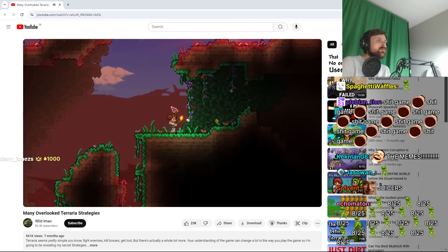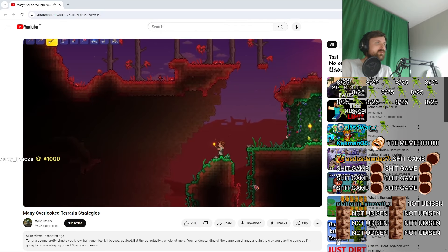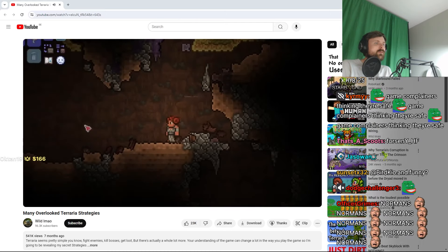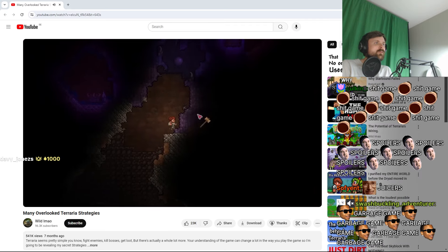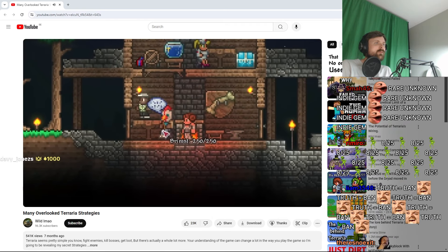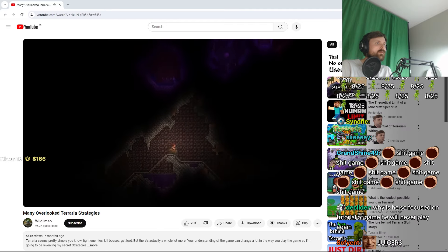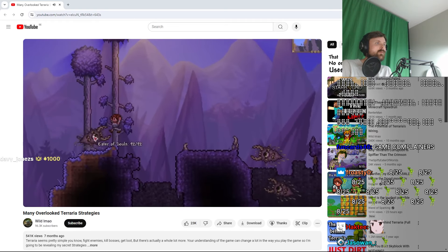That last trick reminded me of something you should also be doing when you start a new world: find a cave near your evil biome. The amount of times these caves lead directly to a Shadow Orb or a Crimson Heart is crazy. Combined with the fact that you most likely will have bombs from pots within the first five minutes, this is just free loot. I'm just so close to these crystals. If you didn't know, the first weapon that'll always drop from a crystal is a gun, which means you got the Arms Dealer if you blow this thing up on day one. I always like to skip my starting cave and find a cave closer to my evil biome, because there's just always a Crimson Heart or a crystal right there, and you can avoid all danger and just get some free loot.